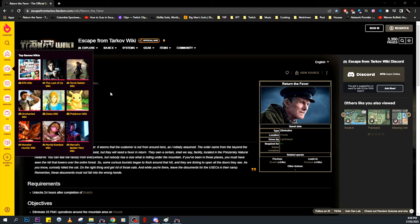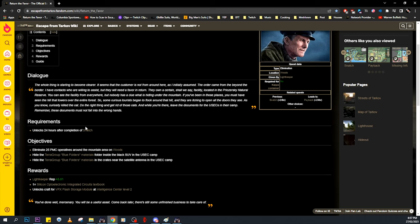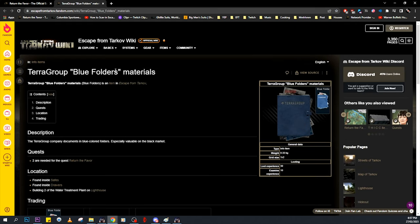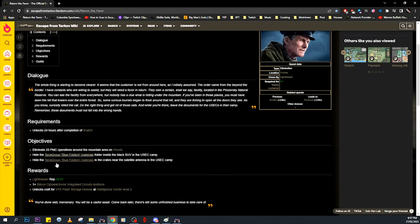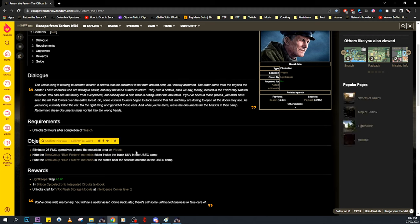In this video today, I will show you how I do my favorite quest in Escape from Tarkov. The quest is part of the White Keeper series, and this task is called Return the Favor. In this quest, you have to do three objectives. Two of the objectives being you have to get the blue Terra Group folder, which is around 700k on the flea market, and you have to plant two of these in the USEC camp on Woods. The main part of the task is that you have to eliminate 25 PMC operatives around the mountain area on Woods.